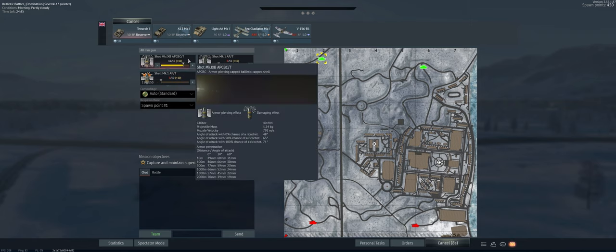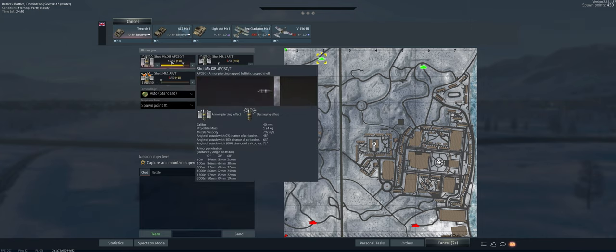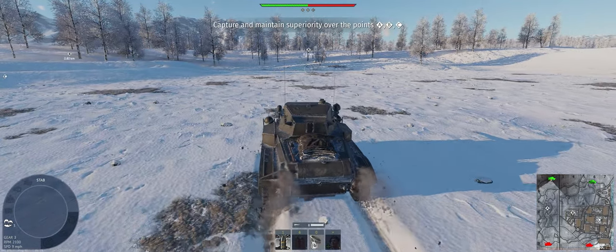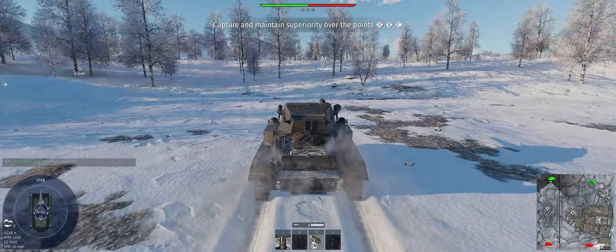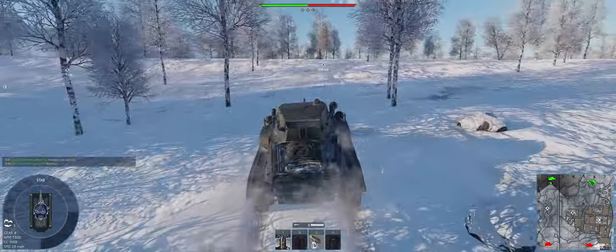We've got our APC BC rounds. I originally thought I was going to want the APHE, but this thing still spawns really well. We're going to spawn on the left, relatively fast, and try to get to the A point — it's closer to our side than theirs. That'll give us some spawn points if we need to get back in another vehicle.